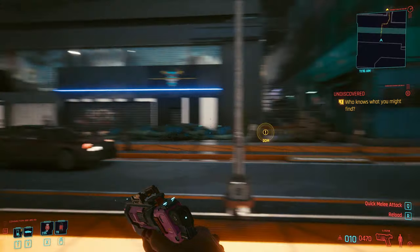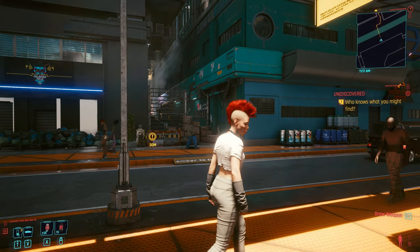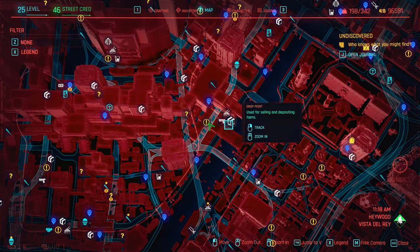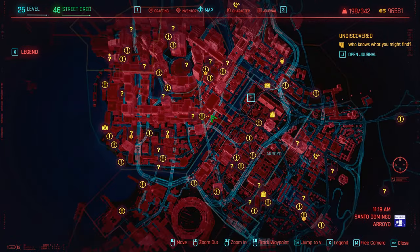Hey guys, I'm Fastfingers and welcome to this tutorial. Today we're going to get the Skippy gun, which is the only gun in the game that has an AI — it talks to you and everything. So we're going to go get it. What you need to do is come to this location on the map — it's a bit of a side mission or side job.